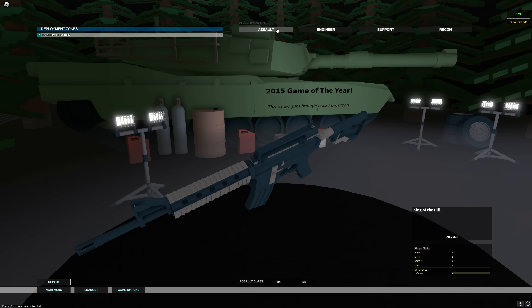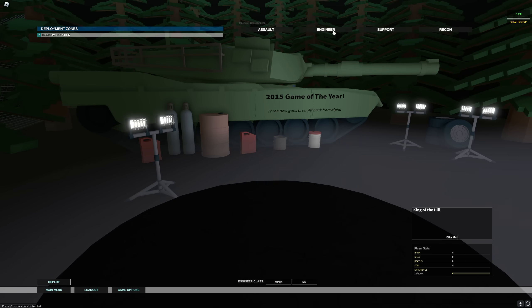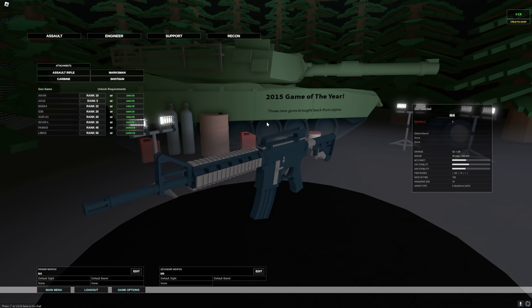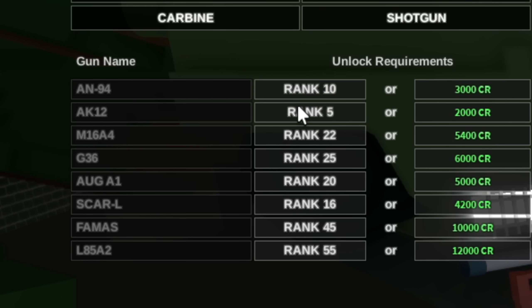What do we have for the actual UI? I do like the fact that we have this full-on background. But you can see we've got - oh, here we go. This is old, my goodness. We don't have nearly the amount of choices. Look at the carbine category - we have three choices here. AK-12 is rank 5?